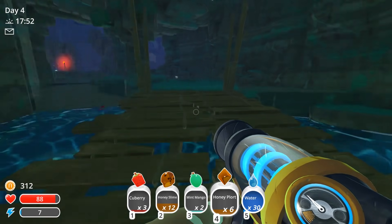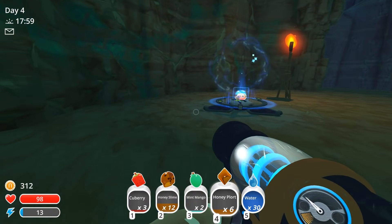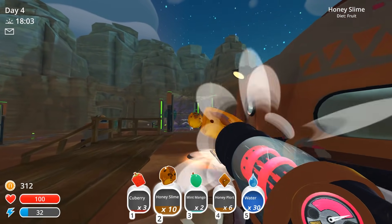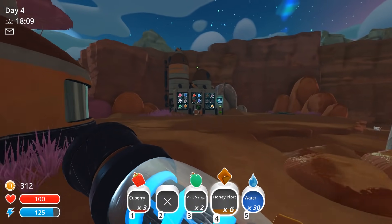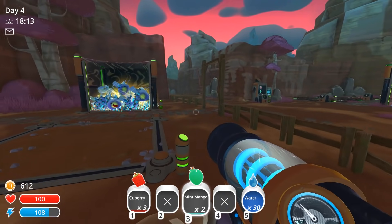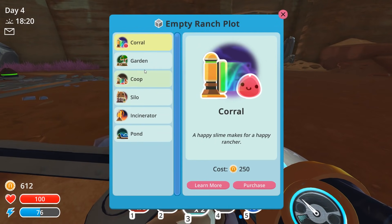I saw some hunter plorts over there. I'm going to make a sticky bandit — or a pink hunter combo. I'm not exactly sure if we have a name for those guys either. Pretty cool looking though. Let's get these honey slimes up in this business. Let's sell these honey plorts real quick — 50 a piece, not bad. And let's go ahead and make a garden at least.